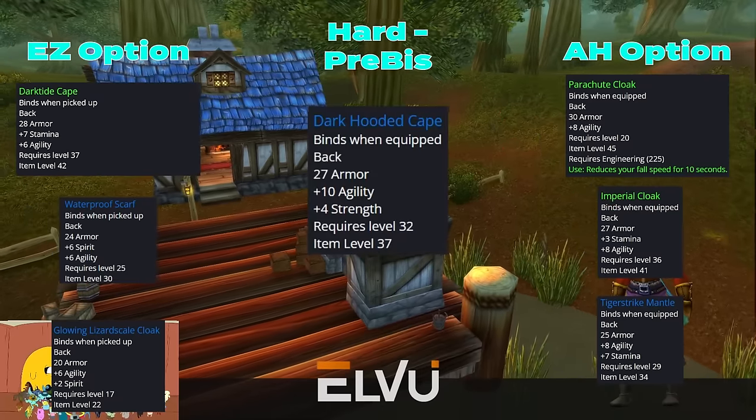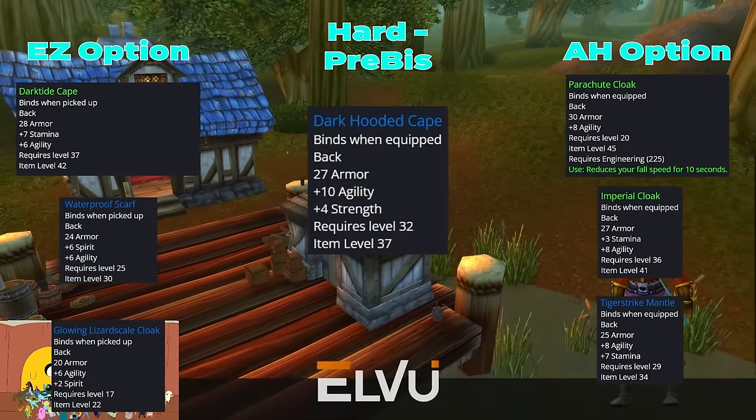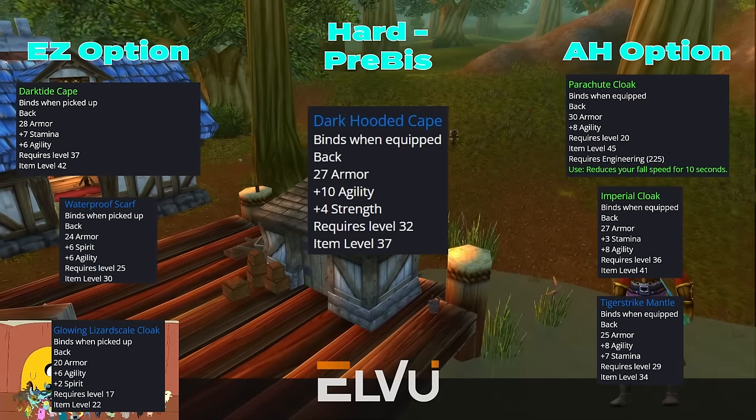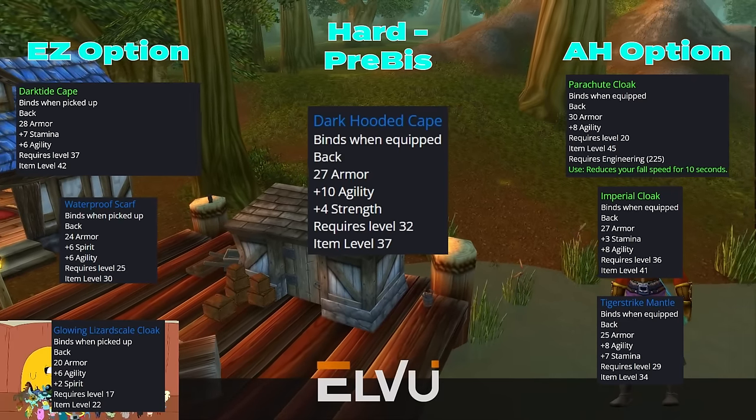If you really want to get frisky on your pre-BIS, we also have Dark Hooded Cape, which is an 8-10% rare drop off Neymar the Slayer, a rare spawn in the southeast corner of Arathi Highlands.